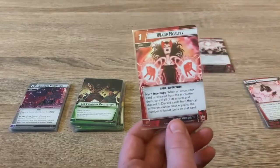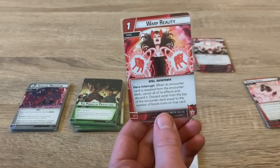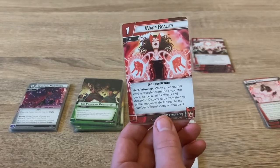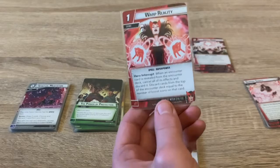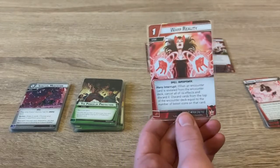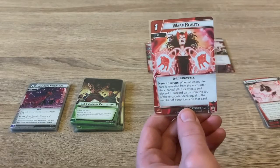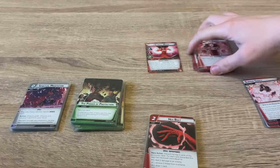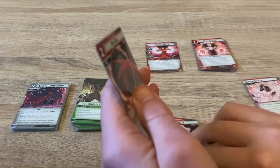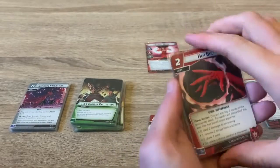We have one copy of Warp Reality, a hero interrupt for one. When an encounter card is revealed, cancel all of its effects and discard it, then discard cards from the top of the encounter deck equal to the boost icons on that card. It's similar to Spider-Man's card that cancels treacheries, but discards encounter cards instead. It's still a really useful card in a defensive build that takes all the hits.